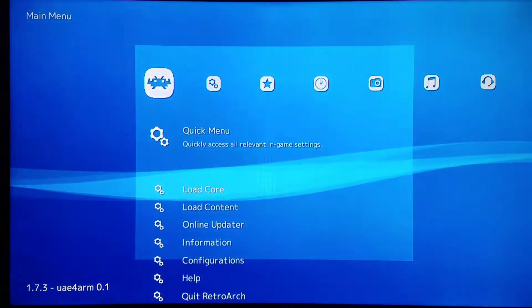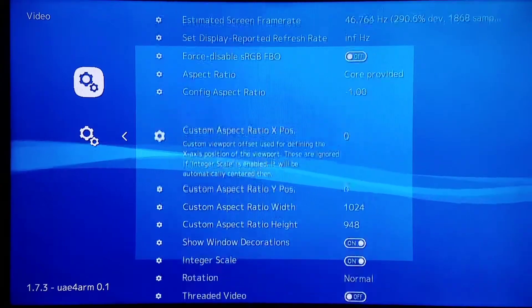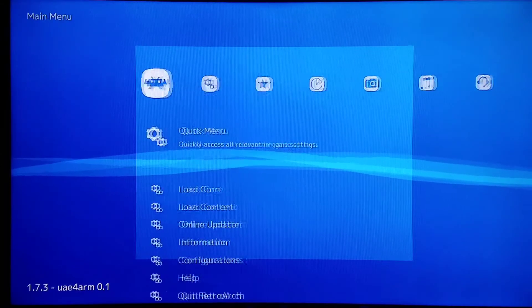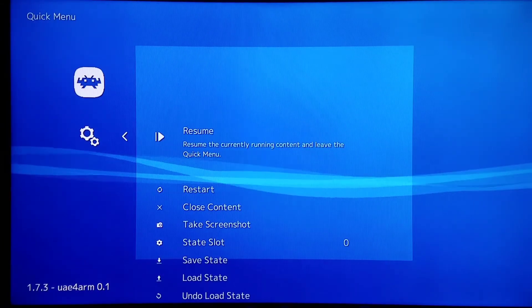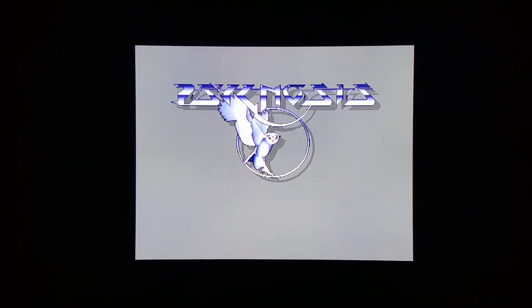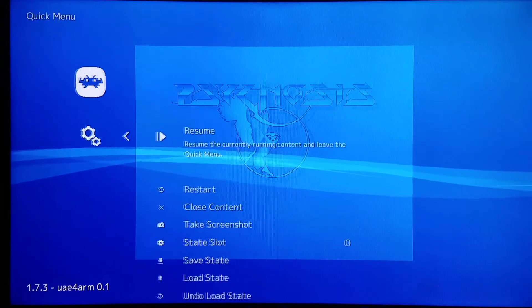One thing I'd like to note is you're going to notice a minor flicker here, and this could be directly attributed to the fact that the games originally ran at a 50hz refresh rate. It is a very minor inconvenience and is not as noticeable on the PUAE core. You'll have your options — you can choose to run the more CPU and GPU intensive games on the UAE forearm core, and the lesser intensive games on the PUAE core.